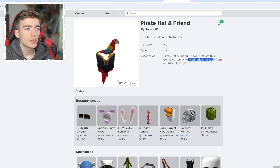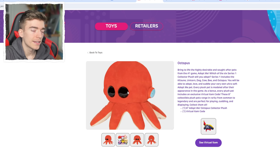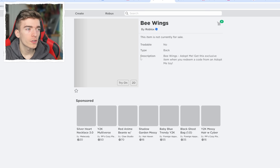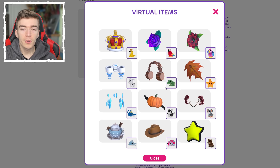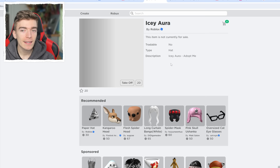Lots of people are still confused by how this code system works. You have to purchase the toy, and when you do, you get a toy code with the item. There are so many different products you can buy, and each one comes with a different toy code. For example, buying the bee gives you bee wings — and again, on Roblox it says 'get this item when you redeem a code from an Adopt Me toy.' This doesn't actually give you the item inside of Adopt Me. So many players think that when you get the icy aura item, it gives you the icy aura in Adopt Me. But instead, it gives you a hat that makes your avatar look like it's wearing it.